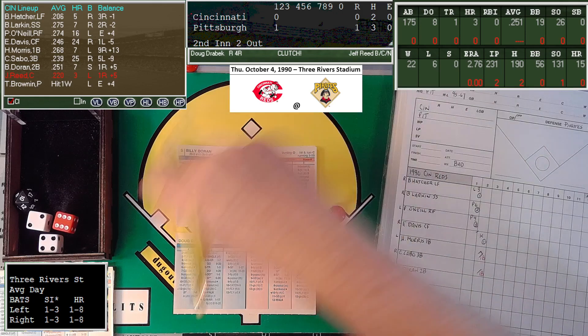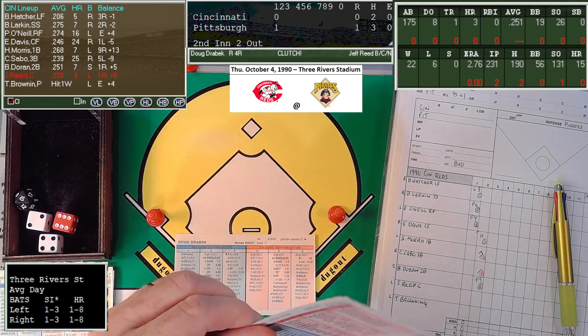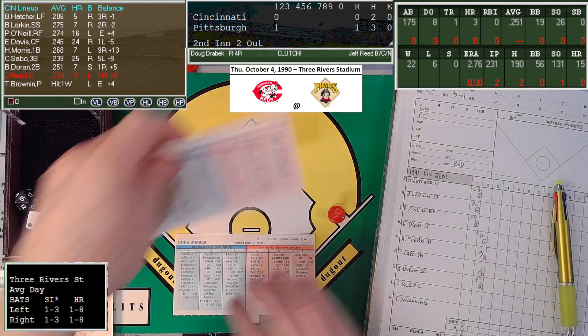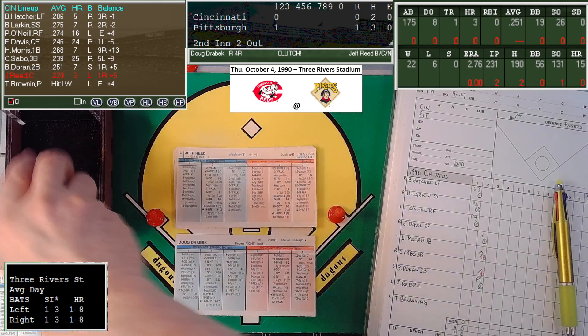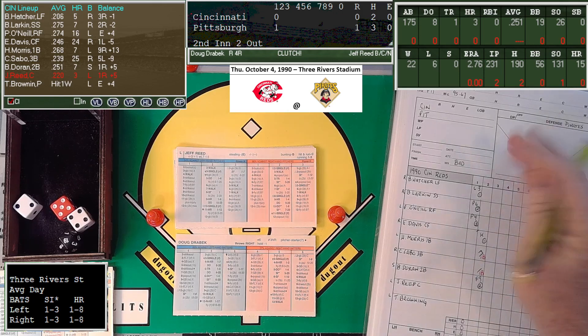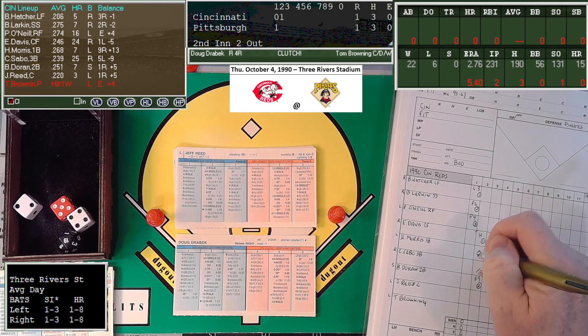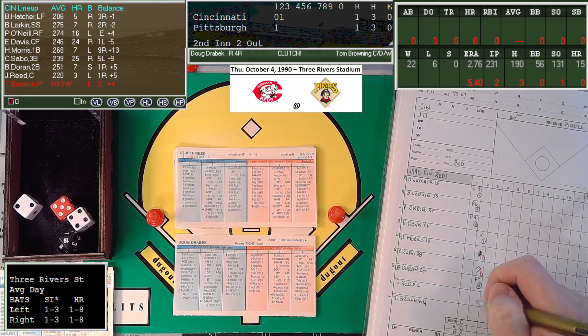Jeff Reed — left-handed hitting catcher, hit .251 with three home runs in real life. That's a 5-6, a two-star single. Jeff Reed comes through in the clutch and the Reds have tied it up. He hits a liner up the middle; Van Slyke plays it in a couple hops. Morris will score easily. Reed only runs at a 9, so he'll hold at first, and Sabo makes it all the way to third. Big hit for Jeff Reed — we have a tie ball game.